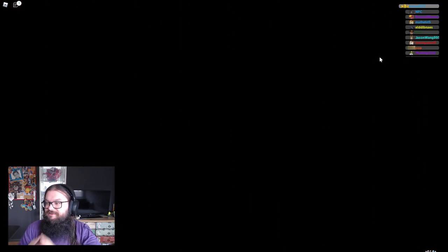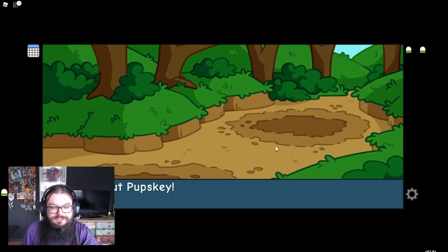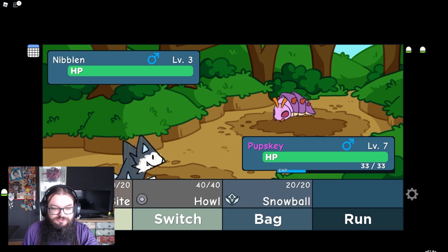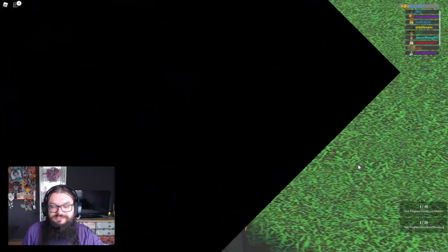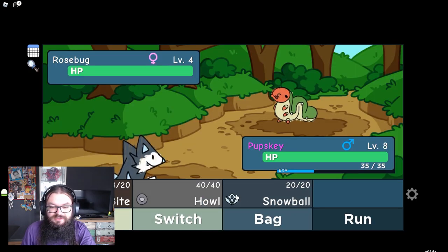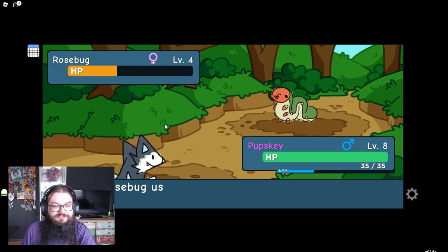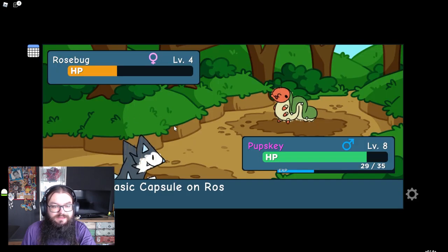I saw this on Twitter and this is the coolest thing ever — you can see everything that's on the route, and when you catch everything on the route you get rewards. In this case you get a cool title, so we definitely need to get that. But first, let's fight this trainer with our new doodle skin. I'm gonna send out Pupski — there he is, all doodly. He sends out Niblin and I'm just gonna Bite in because that's super effective. Boom, one shot. Our first encounter ever is Rosebug. He actually looks so cute.